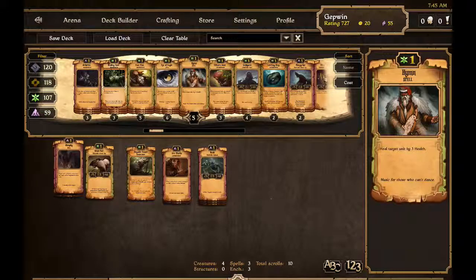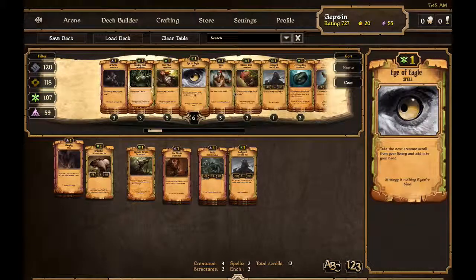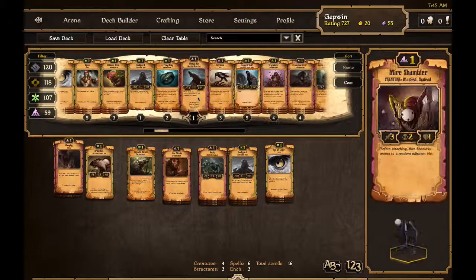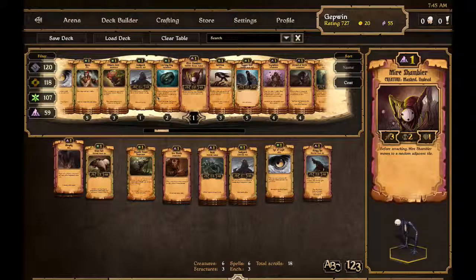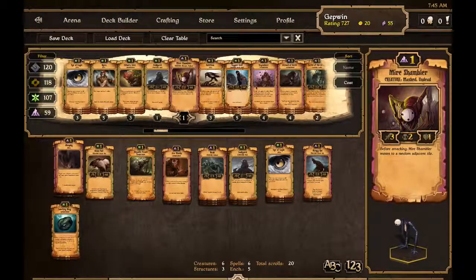Since this deck is going to be kind of difficult to get large things out, I want to base it around having smaller creatures. Let's get some of this for creature draws. With some buffs, I'm going to put in a lot of buff cards and a couple of larger creatures. A lot of buff cards and poison.